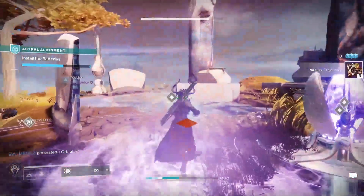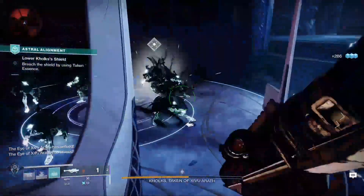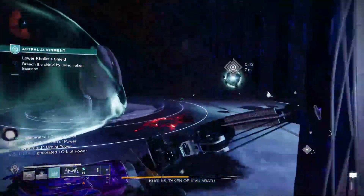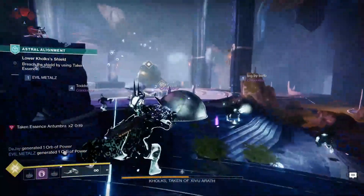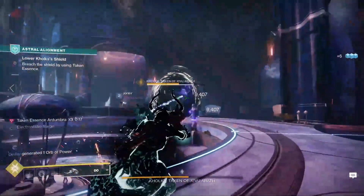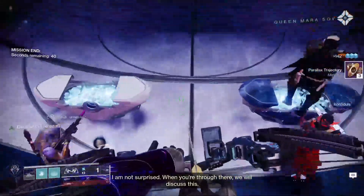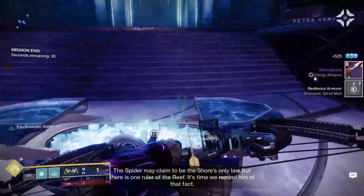When either Aether Harvest or Install the Batteries is done, you will get teleported back to the Blind Well area to fight a big bad boss. Look for Taken Blights to appear on the map — go inside them and destroy them, and a yellow bar health Taken will appear. Kill that Taken, grab their essence (their orb), and with that orb you can now deshield the big bad boss, who is otherwise immune to all forms of damage. When deshielded, you and your team can mash his face into the carpet and the activity is over. At the end, you'll get a free loot chest as well as another loot chest you can open in exchange for Parallax Trajectory.